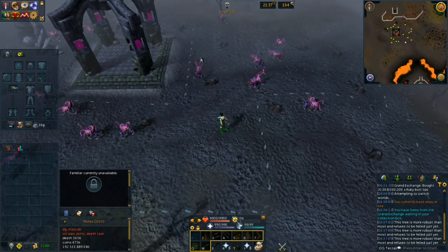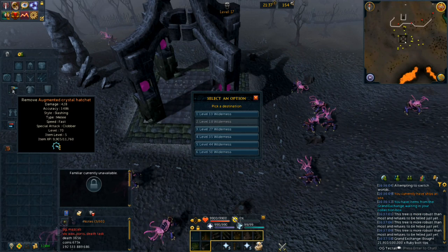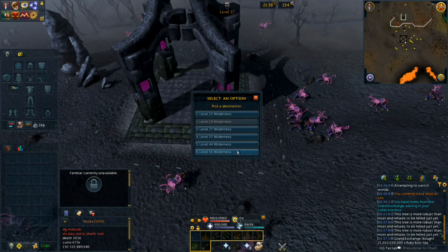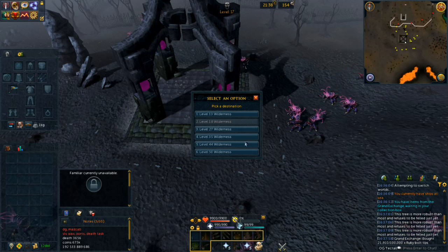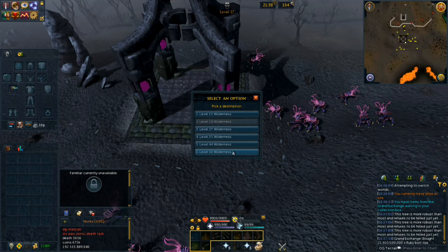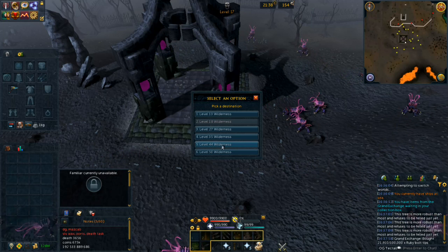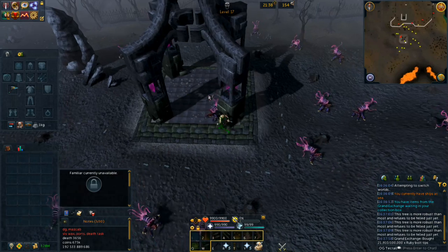The only thing I'm bringing into the wilderness is one item, and even if I get PK'd I don't really mind losing a little bit of money. I don't expect to lose this hatchet, but I don't mind losing a couple of bolt tips. Keep in mind you could potentially lose those bolt tips. If you have the hard or elite Wilderness diary done, you can choose the location you're teleporting to with the obelisk, otherwise it's going to be quite a run.